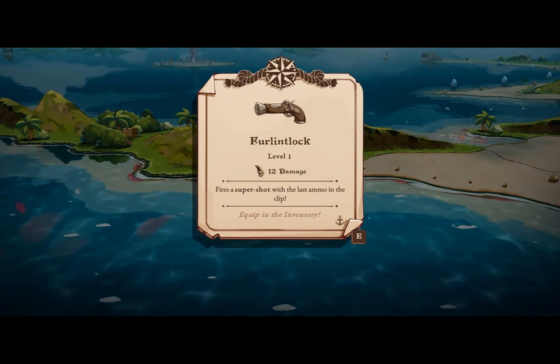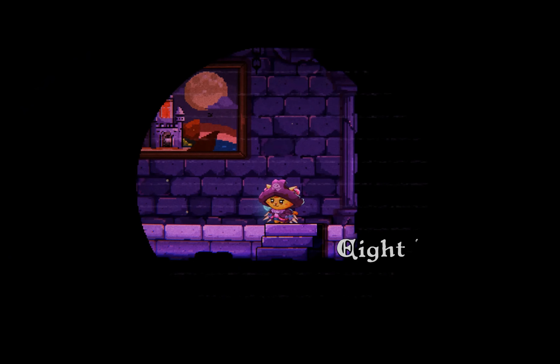Discover the Oinker Shield in the Centauri Ruins. While shields may not be the weapon of choice, this one surprises with its fiery counterattack feature on successful blocks. Defensive yet deadly — what a combo!